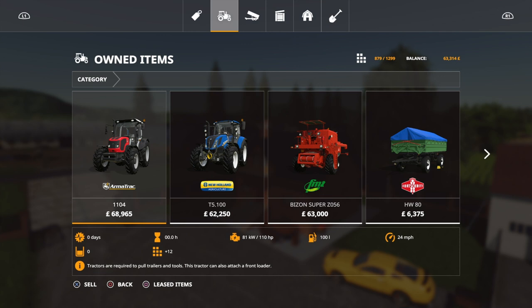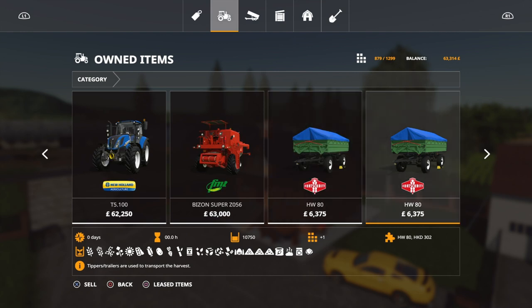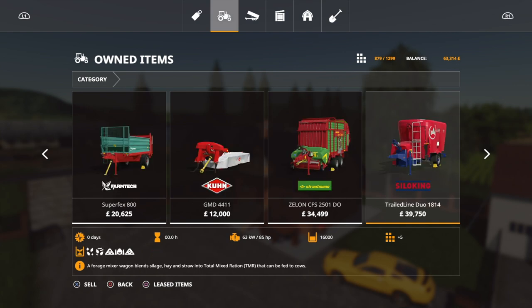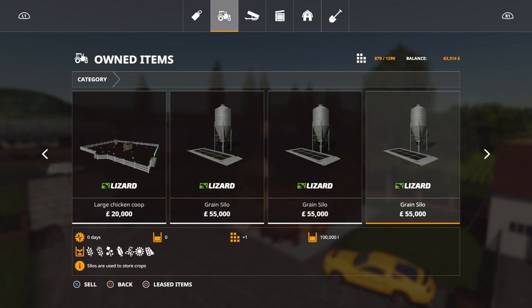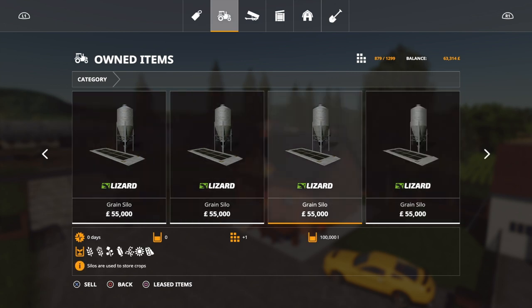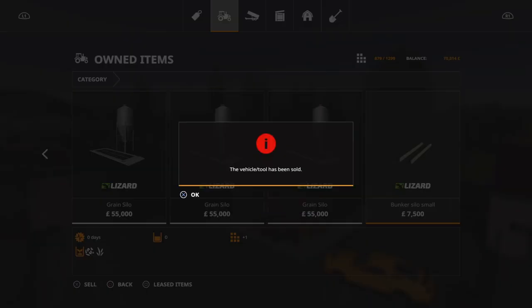Nearly forgot to add this - starting off we have an Armatrac T5 bison, a couple of trailers, header, plough, cultivator, seeders, manure spreader. Loads and loads of kit. We've also got large package pastures and four grain silos. Now look at the slot count - it's 879.